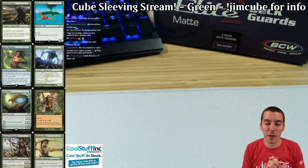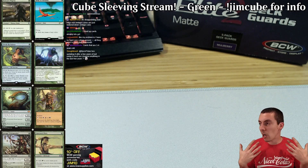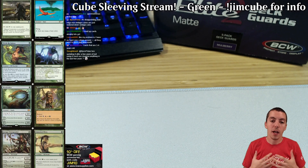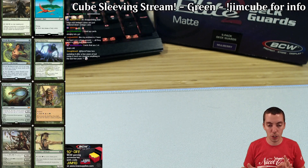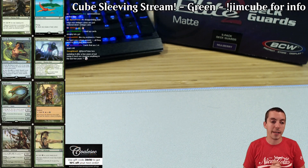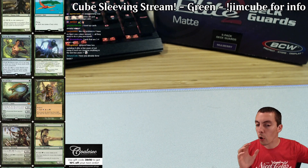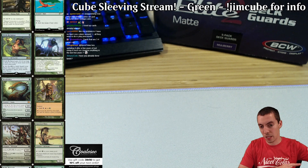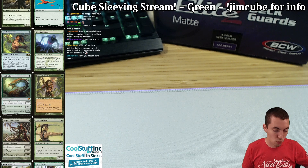Alright, what is up my friends? Welcome, we're doing my cube sleeving stream. We're going through my entire cube, sleeving every card, talking about every card, hanging out, having fun. It's a Legacy Plus cube, super high power level, but no broken cards like Black Lotus or Channel. Super low mana curve, supposed to be a very competitive cube. More info in the first video with white, where I explain everything better. Let's get into green.